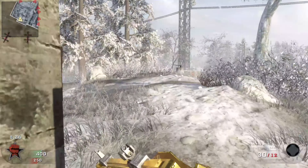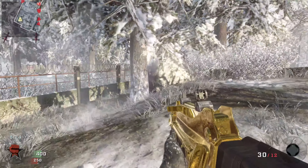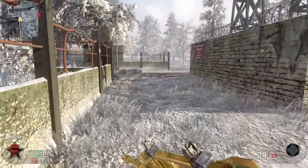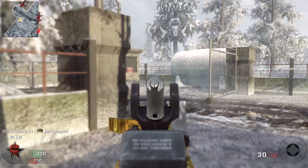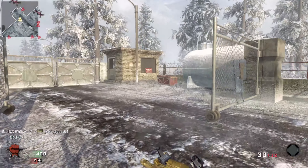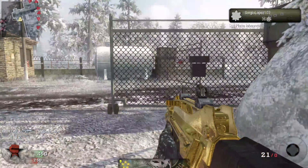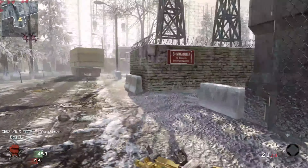Now what I need to do is really take advantage of the Blackbird. What I've noticed when I watch my videos back is I always go for like one person — the red dots are on the other side of the map and I go for one person. I need to stop doing that because I'll get so many more kills. I need to learn how to use the Blackbird a lot better on these games.